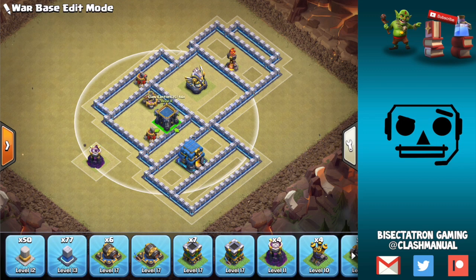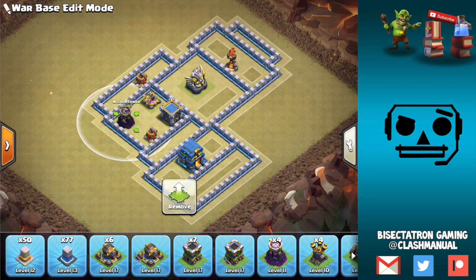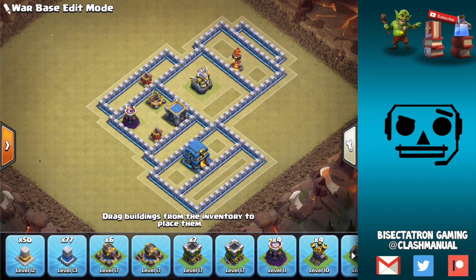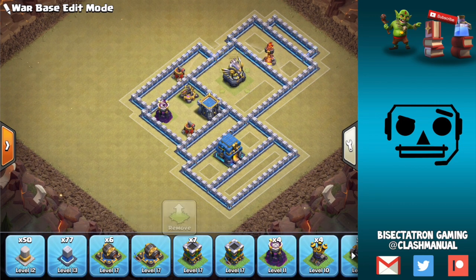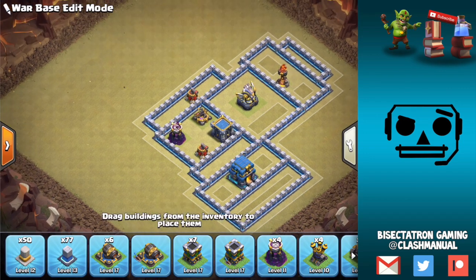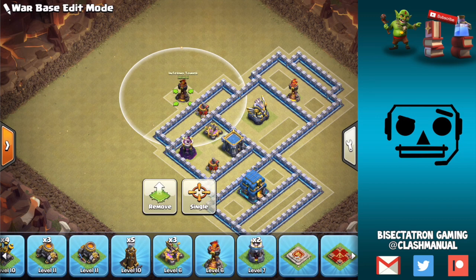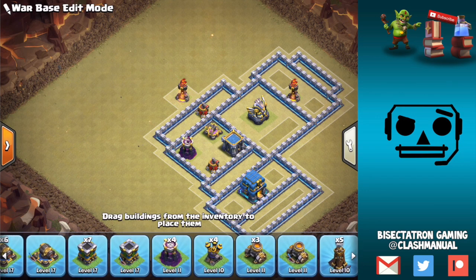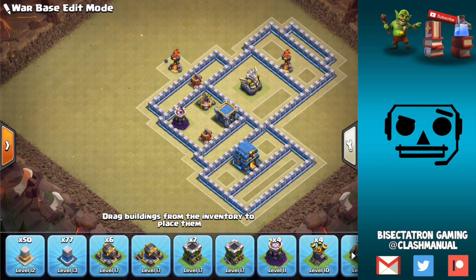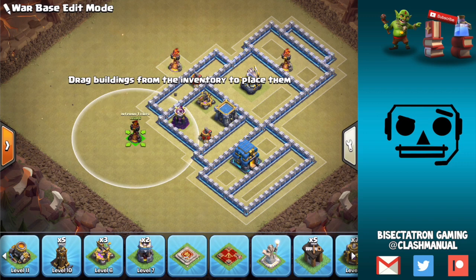I'm going to put the CC on this side, and I'm not going to put anything over here. This is really to kind of bait suicide heroes — it makes it so the CC lures really easily if they come from that area. I'm going to keep that how it is. Up top here, let's throw down our next Inferno Tower, and we have one more to put down — put the last one over in this area.